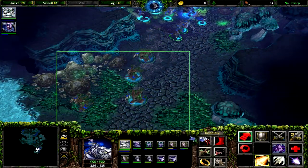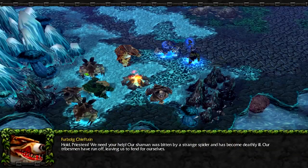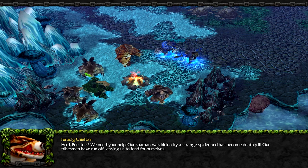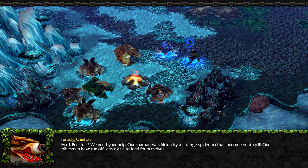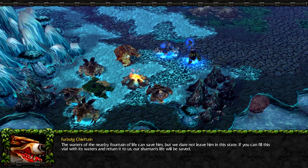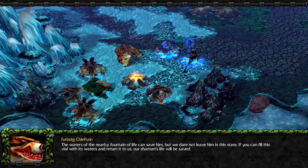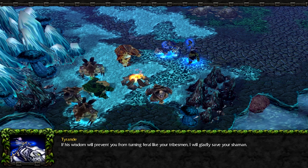Some furbolgs! Old Priestess, we need your help. Our shaman was bitten by a strange spider and has become deathly ill. Our tribesmen have run off, leaving us to fend for ourselves. The waters of the nearby Fountain of Life can save him, but we dare not leave him in this state. If you can fill this vial with its waters and return it to us, our shaman's life will be saved. I will gladly save your shaman.